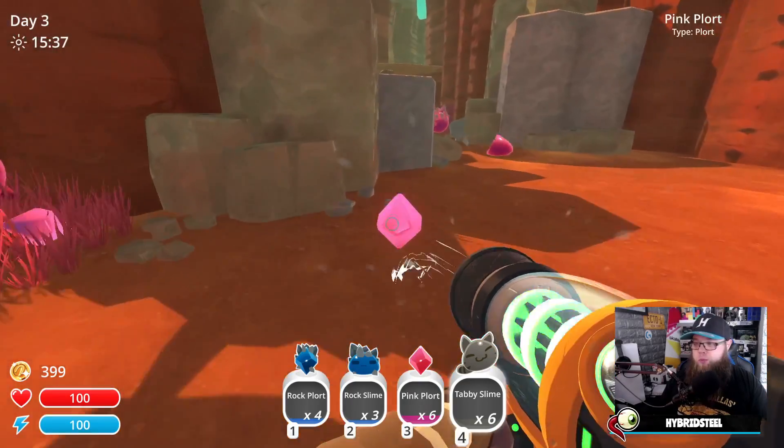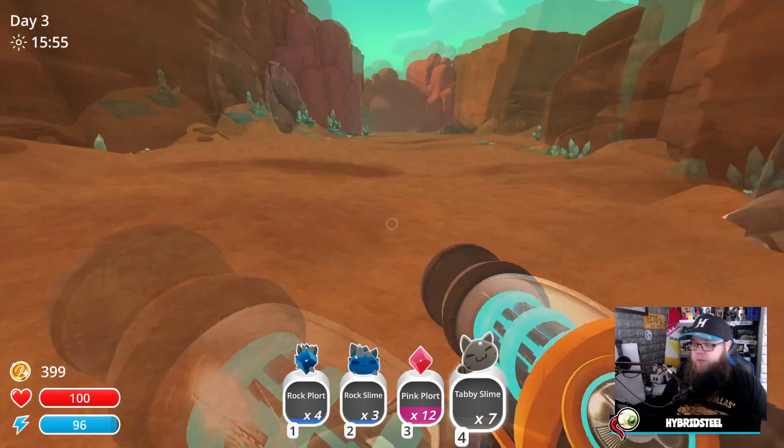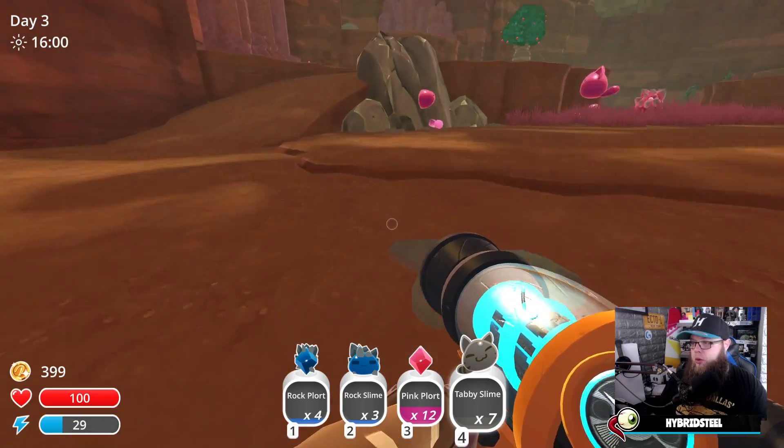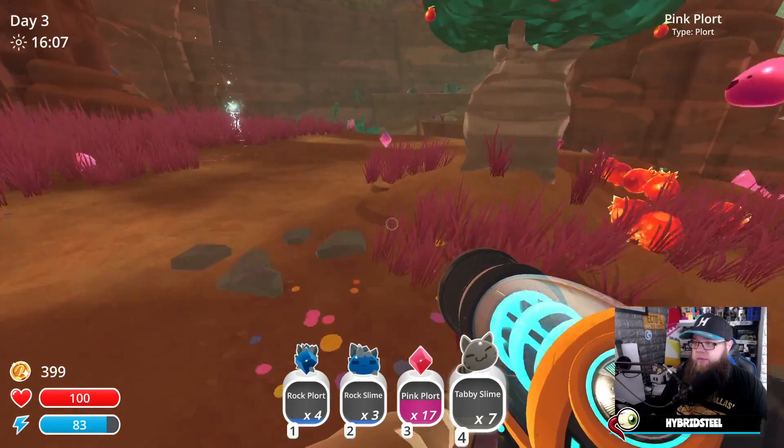We're forcing them to eat poo — cool. So we've got three Rock Slimes and seven Tabbies and four Rock Plorts. I need a bit more. Let me just take this — even though it's not worth a lot, it's still money. Five Rock Plorts, seven Tabbies. Let's get it on.